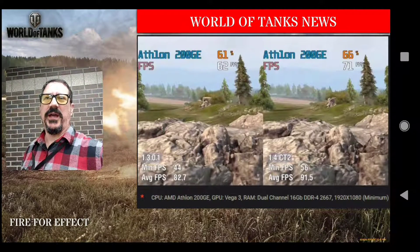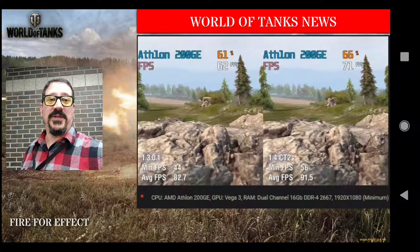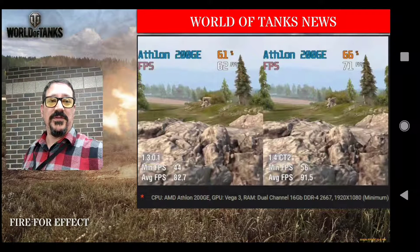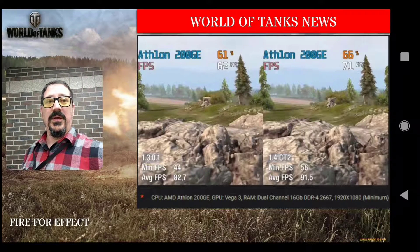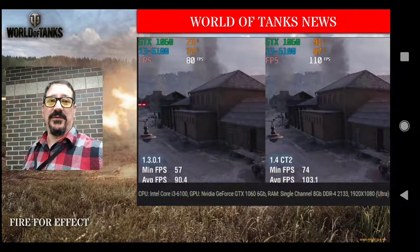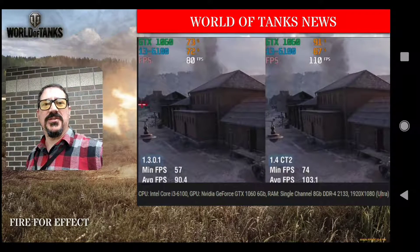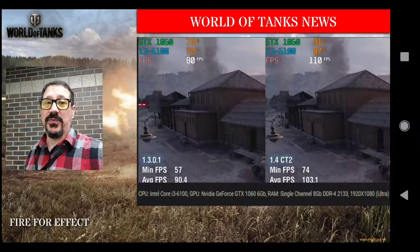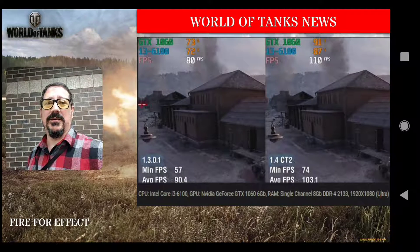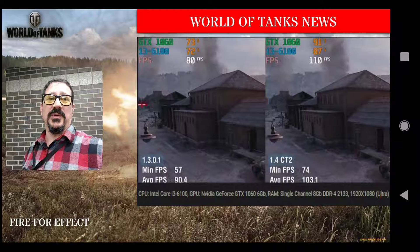Basically it breaks down that if you have an older machine you're not going to see great performance gains. For example, using an AMD Athlon 2000GE with a Vega 3 on minimum settings, you're not going to see much — it's just not going to help you. However, once you get up to something like an i3-6100 — which is pretty recent, only three series ago for Intel's i-series with the 9 series being the latest — you're seeing a lot higher boost in frame rates going from 1.3 to 1.4, almost 30 more frames per second.